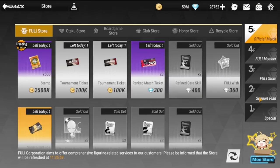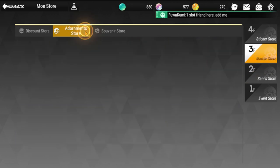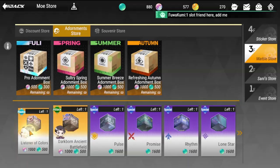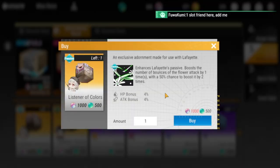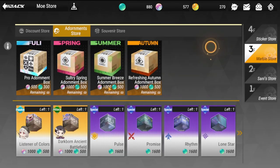No adornment is suggested for now, but looking at the Marb adornments in the store: her adornment enhances Lafayette's passive, boosting the number of bounces of flower attack by one time, with a 50% chance to boost it by two times. Hopefully you can get this in the future — it's available in the store and can be purchased outright.